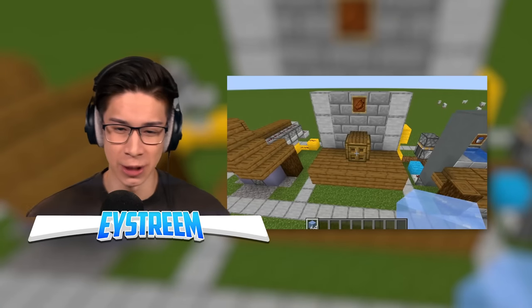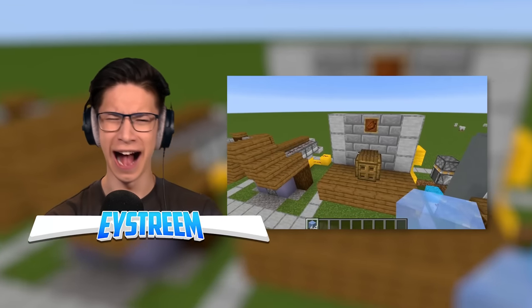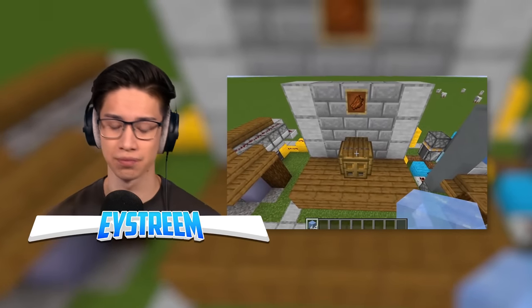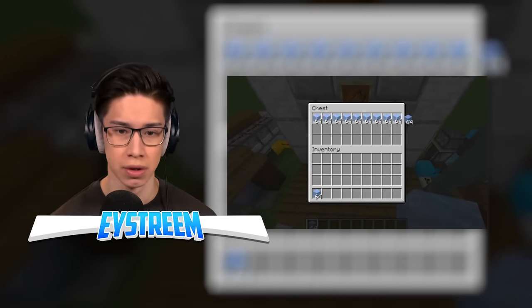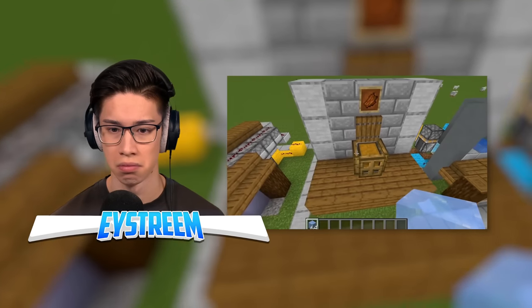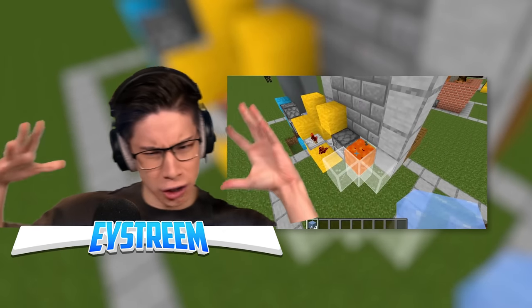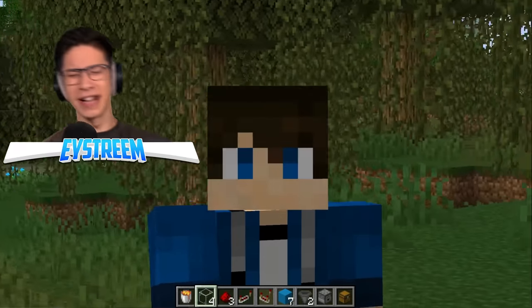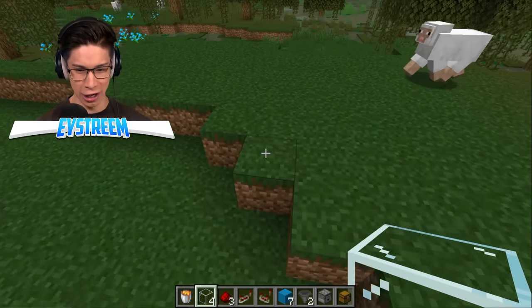Rubbish bins! I want a rubbish bin! Sometimes your inventory will fill up with junk — I'm terrible at managing my inventory, it's always full of rubbish. So you need to have somewhere to put all of that, and a rubbish bin is a good way to go. You just dump all of your junk in there, and it will be dropped out into lava so it can be disposed of effectively and ethically. He literally gave me like two seconds to look at that redstone, but we're still gonna try to get this to work.